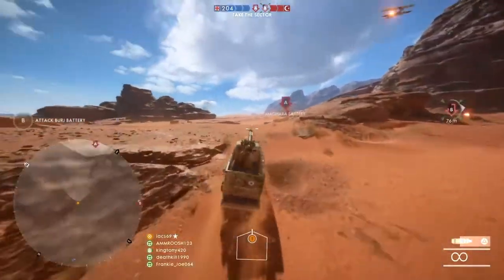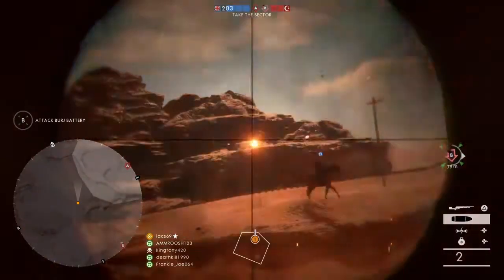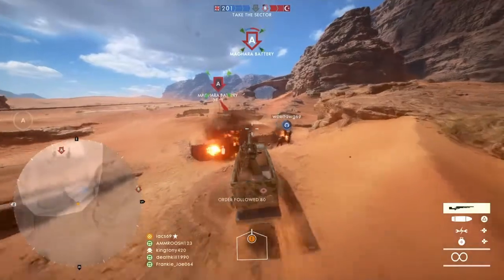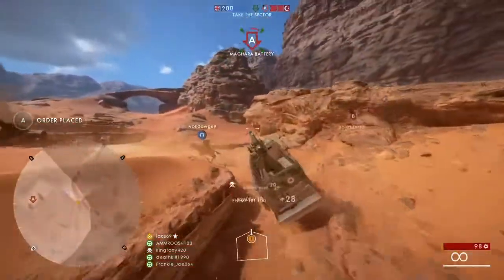Here comes a good example of what I call the quick swap — quick switch, shoot off a round, and then swap back and drive off. It's a great strategy when you're playing with the artillery truck.